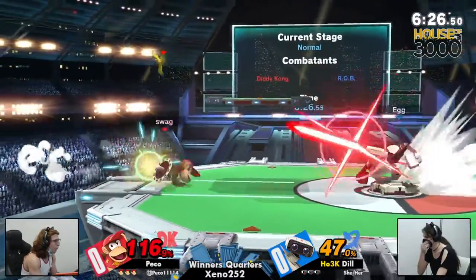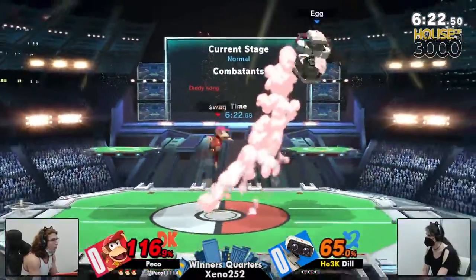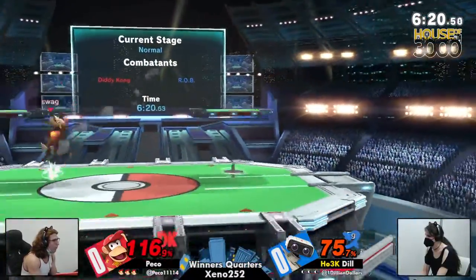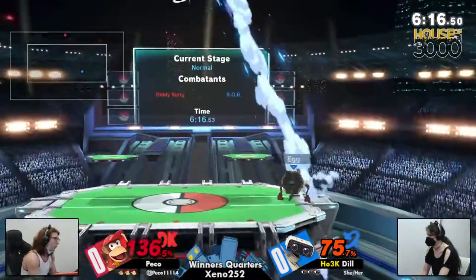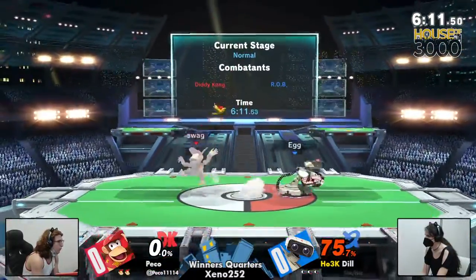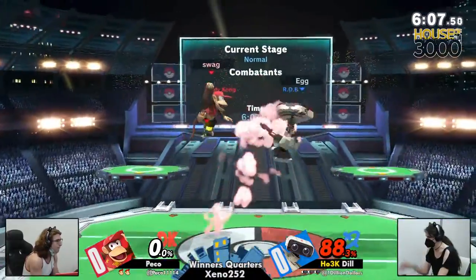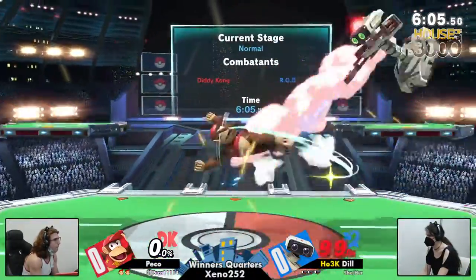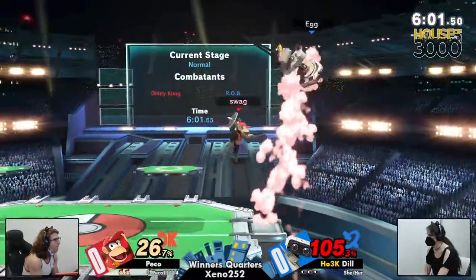Dill just taking space with the gyro, but unfortunately gets caught by the banana. We've seen Dill mix up her play a lot lately at the ledge, but a nice up smash out of shield is gonna be taking Peko's first stock. He's been caught by two up smashes already — you've got to play safe around ROB's shield, you've got to respect it. Otherwise you're gonna be eating an up smash to the face immediately.